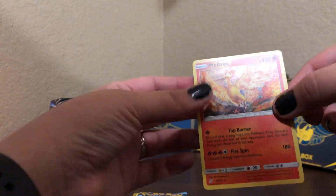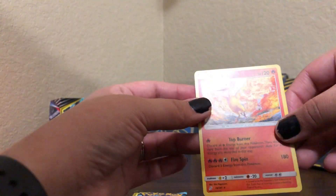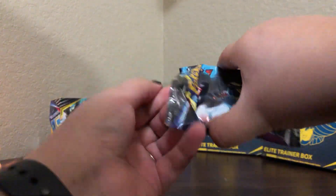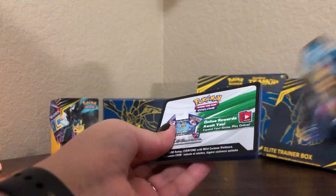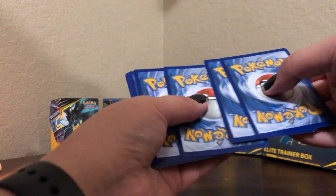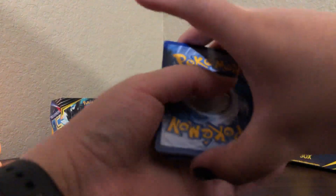A Moltres — one that we don't have, actually, and it is holographic. If I'm not mistaken, I think the only legendary bird I don't have is Articuno. Fun fact: Articuno — uno, Zapdos — dos, Moltres — tres. A little Spanish for you folk. Spanish 101.